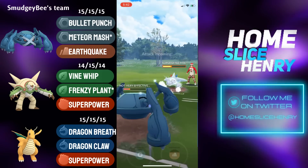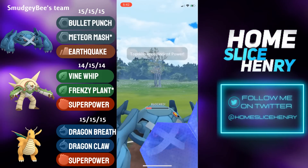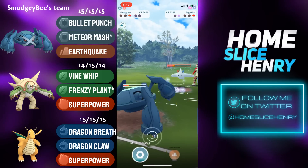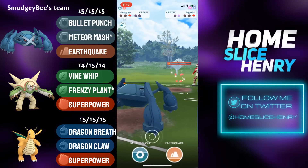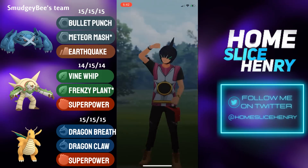Togekiss gets the farm down, and now the question is: can Metagross farm down Togekiss before Togekiss gets the Charm down? This is going to be close — Charm versus Bullet Punch. Metagross gets the farm down, and that is a good game.